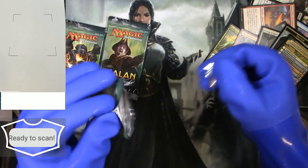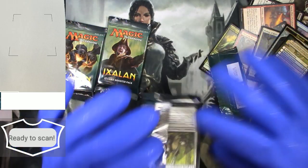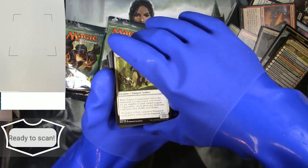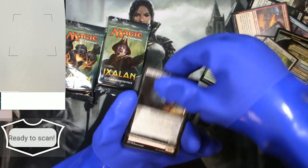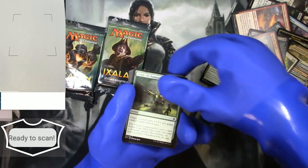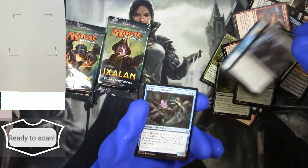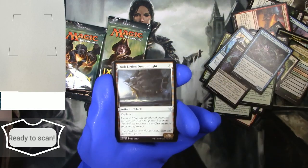All right, second pack — Ixalan, all the way back. We've got a Legion Conquistador, a Dire Fleet Hoarder, another dinosaur, an aura, Crash the Ramparts, Fog, and Contract Killing. Vehicles used to be a thing way back in the day.